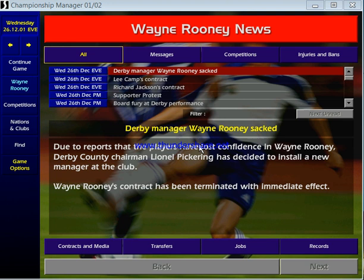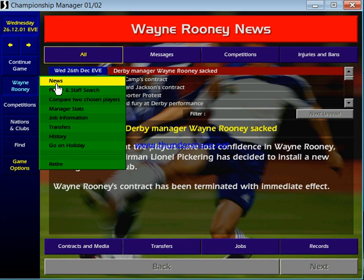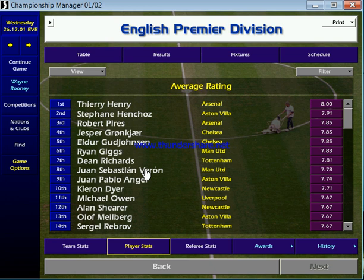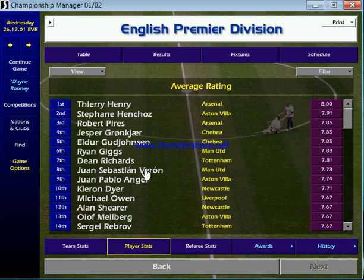There we go — Boxing Day 2001, Derby manager Wayne Rooney sacked. I can't believe it took so long: 10-1, 8-0, 13-0, 5-0, 9-0, another 13-0, 7-0 — bottom of the Premier League by a long way. Anyway, the conclusions: the transfer hack didn't really work. You just have to pay the money even if you haven't got it, and it just gives you long-term financial problems. So that's not really a way around spending money you haven't got. I'll try and do another video on a few different things on Championship Manager soon — thanks for watching.